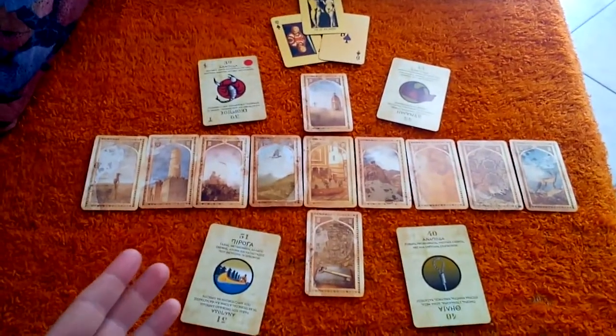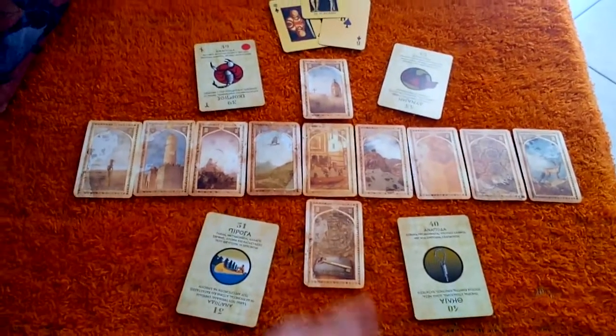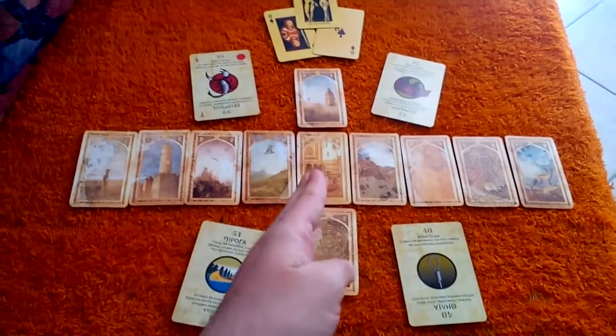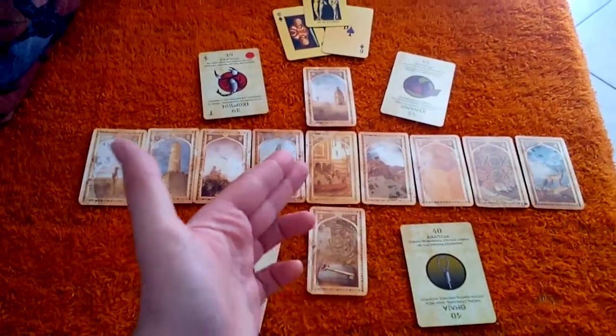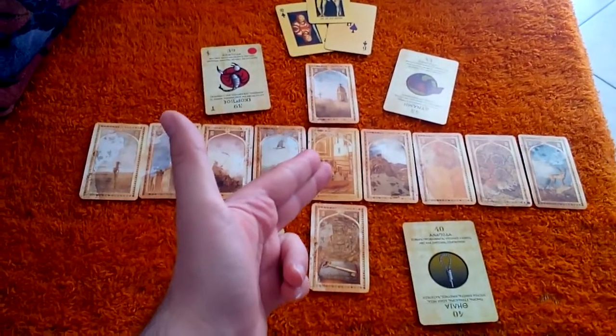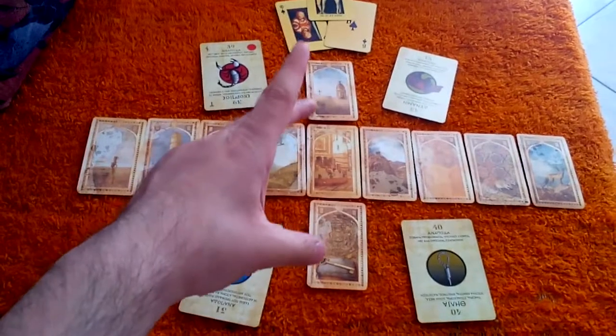The spread I'm doing — I have a video about it. I'm using the old Arabian Lenormand. This is the present. It's an 11-card spread. The first card is the present.